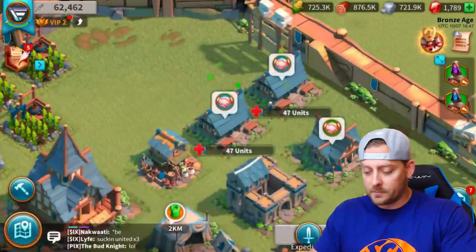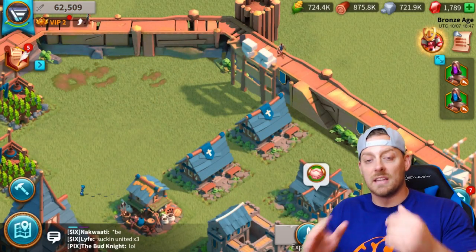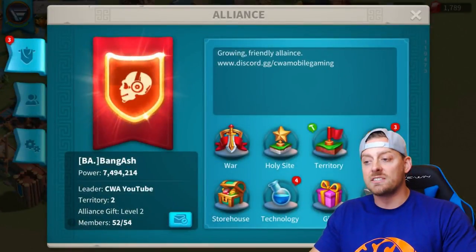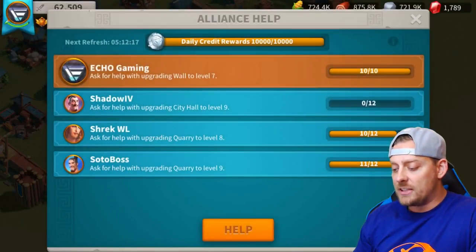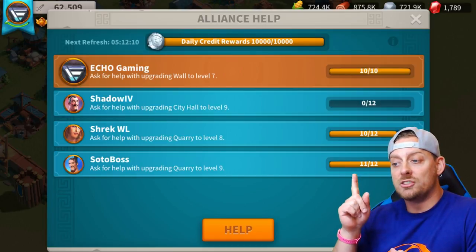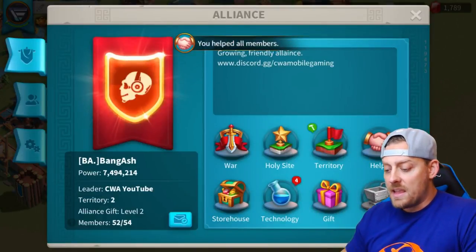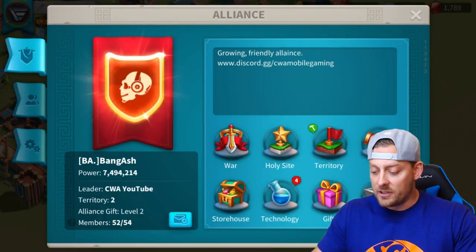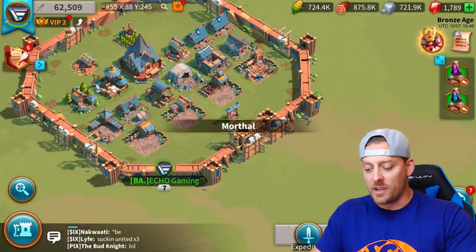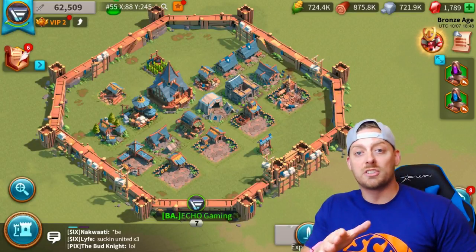You see these shaking hands on top? If you click that, your alliance can help you with upgrades. They were helping me with my wall. In Alliance, under the word help with the shaking hands, you can see everything being done. For my wall getting to level 7, I could have 10 people help me - and they all did. I'm going to help Shadow, Shrek, and Soto Boss with their upgrades. You also have territories where you can build flags and fortresses and help one another. I haven't even gotten into wars yet, but it's all exciting stuff.